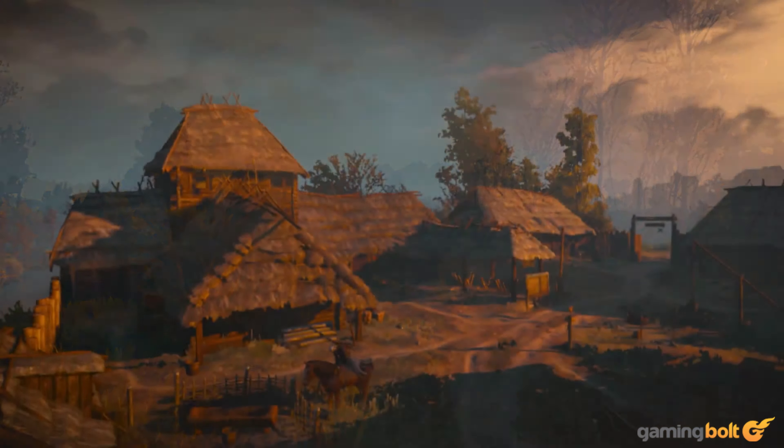Number four: Hellblade Senua's Sacrifice. Ninja Theory's Hellblade was one of the most photorealistic titles created with Unreal Engine 4. The game's visuals still hold to this day, only surpassed by a few current-gen titles, including Hellblade 2. Seeing it ported to Nintendo Switch only proves the developers' dedication to telling their audience a profound story of love, pain, and redemption.